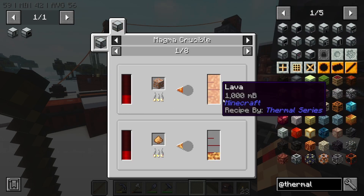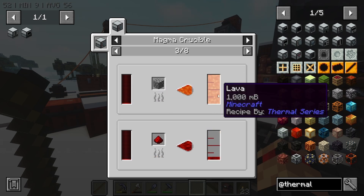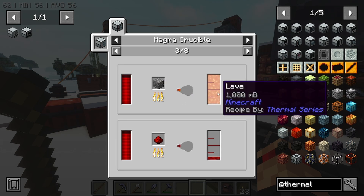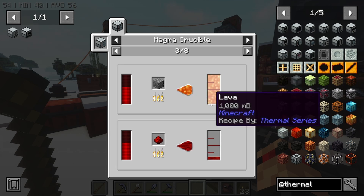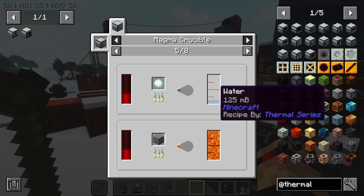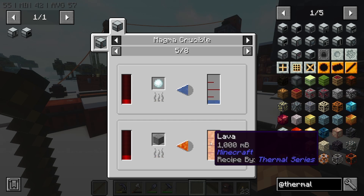Magma Crucible — that one's interesting because we can convert cobblestone into lava with a bit of power. It's actually a really good idea. We could probably set up an igneous extruder to get us some cobblestone and then just output it into here. I think that might be a good plan at some point, but we don't need it yet.